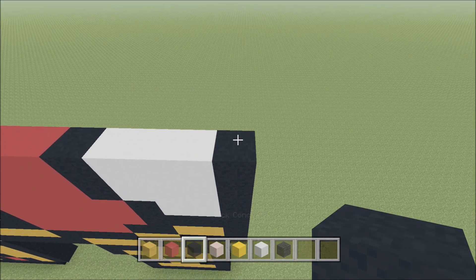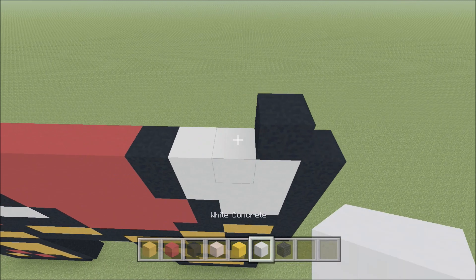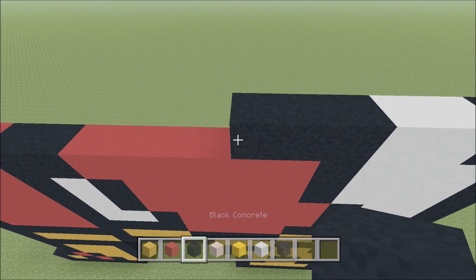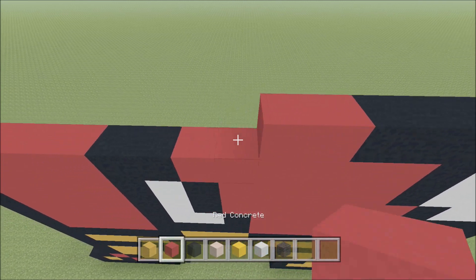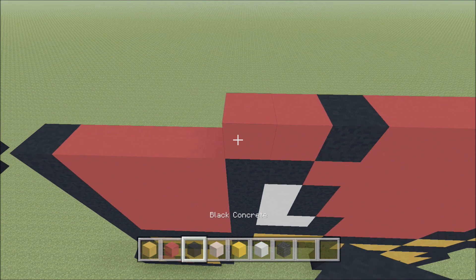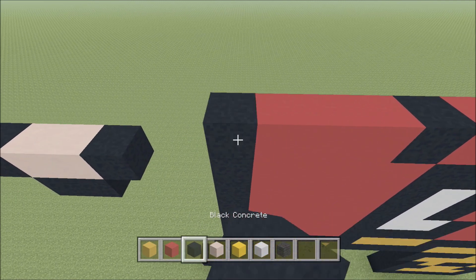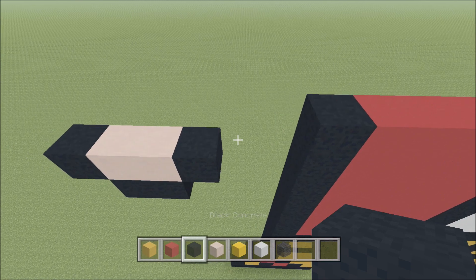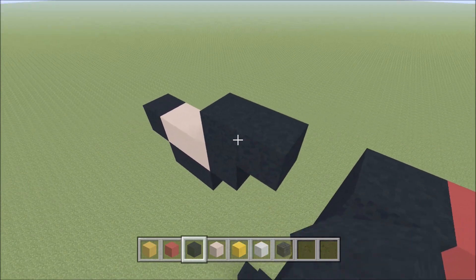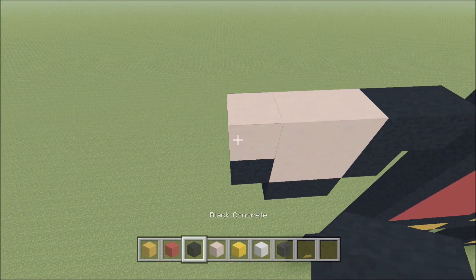Move up, move in one space from the right. Above this White, build up with a Black. To the left add two White, three Black, three Red, a Black, two Red, a Black, three Red, a Black. Skip two spaces. Above this Black, build up with a Black, to the right add a Black, and to the left add three Terracotta, then a Black.